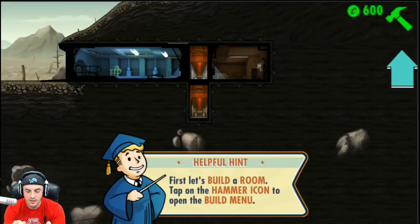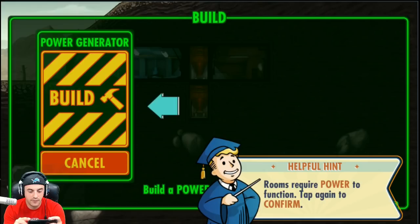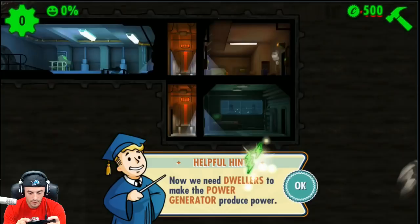First, let's build a room — tap on the hammer icon to open the build menu. We have 600 caps to spend. Power generator — assign dwellers here to produce power. Strength looks like the best stat for that. We'll build the power generator. Rooms require power to function — confirm the location by tapping the build zone. Let's put the power room right there. Now we need dwellers to make the power generator produce power.